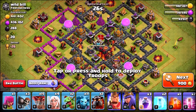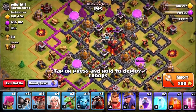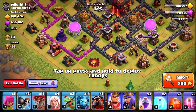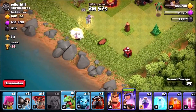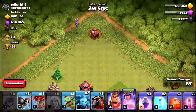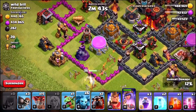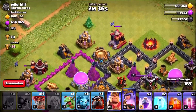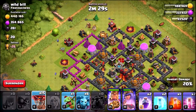Before we end the episode, let's do a live attack — the first time ever using a level 36 Archer Queen. This is a really decent base, so let's take it on. I'm dropping in the queen, a baby dragon, some archers and minions to take down outlying buildings. The queen is heading left, so I'm using wall breakers to get her into the base.